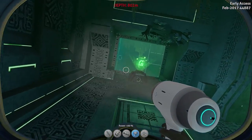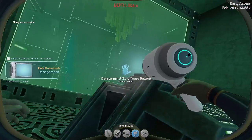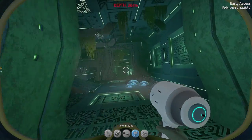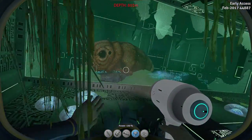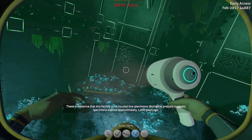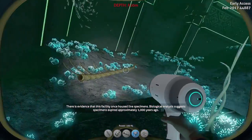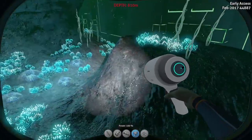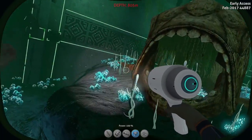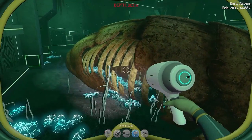There's some data here. Did I get this one? Oh, this is where the floor was missing. There's the one fish that we have no idea what it is. Wow, the whole front of it now. There's evidence that this facility once housed live specimens — biological analysis suggests specimens expired approximately 1,000 years ago. That makes sense, that's a perfect tie-in to the precursors. And this guy — every other bone seems rather not intact, but this guy is fully dead.